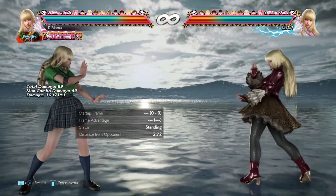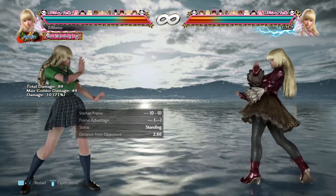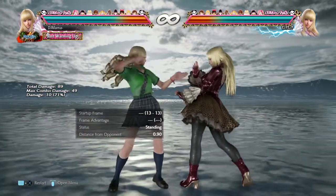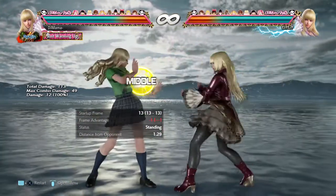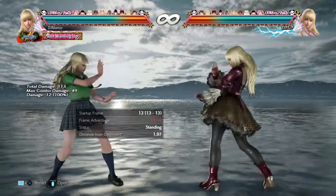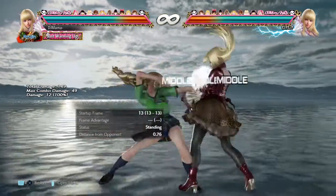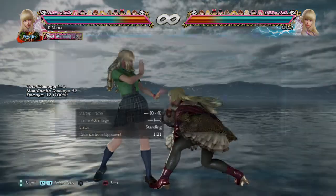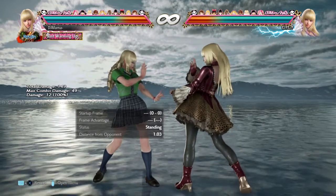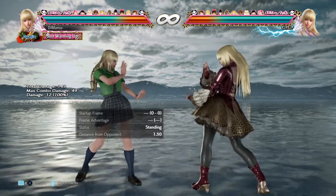Her down-forward 1 received a bug fix — it unnaturally missed the opponent when performing the move from a low posture. They expanded the attack range downward. So she has a lower hitbox on down-forward 1 now. It already hit crouching opponents — it's plus 7, minus 1 on block — and now with a lower hitbox, her down-forward 1 got better. Down-forward 1 was kind of an iffy hitbox before.